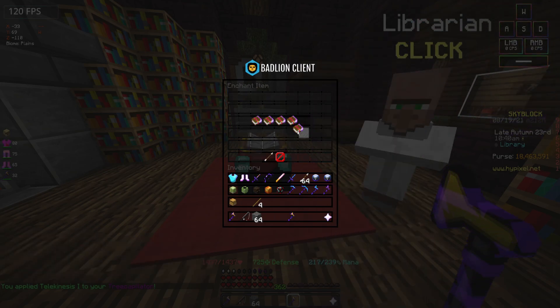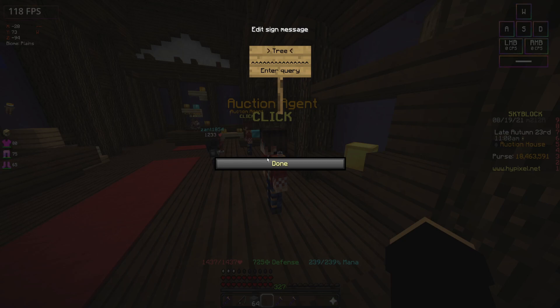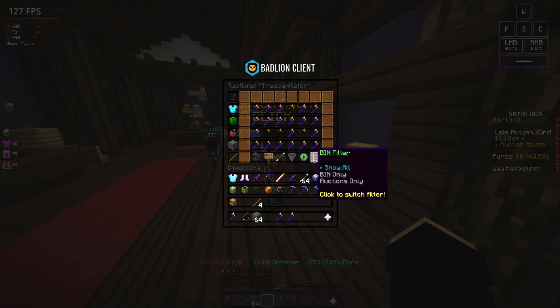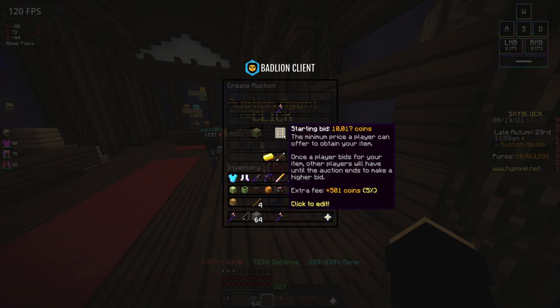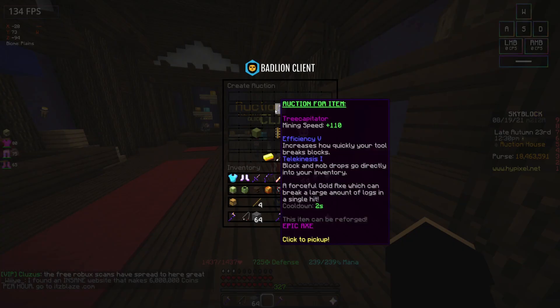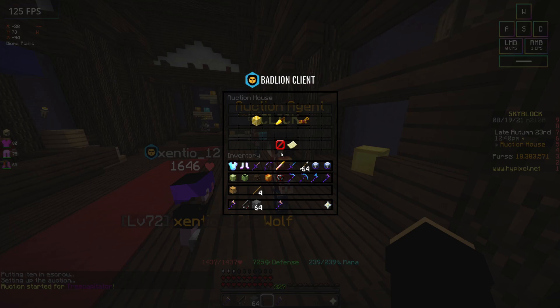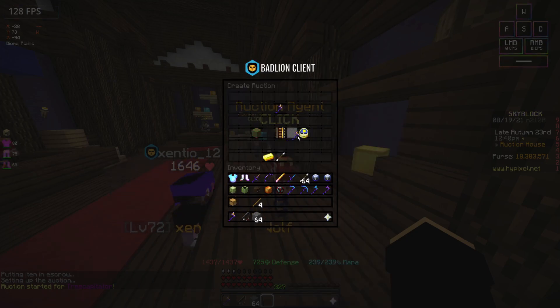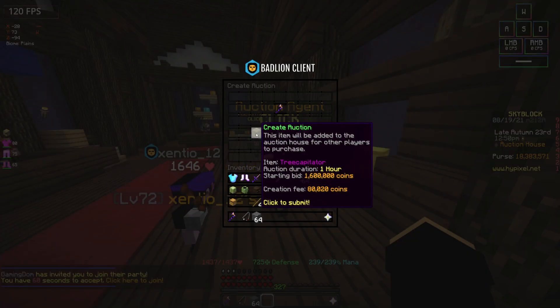Now we're going to enchant the second one too — that'll be 30 XP. Let's see how much tree capitators are selling for on the auction house. Searching tree capitator and sorting by lowest price — this one is selling for 1.8 mil. We'll list ours at 1.6 mil. Putting the first one up for 1.6 mil and listing the second one also at 1.6 mil. That's a good price.